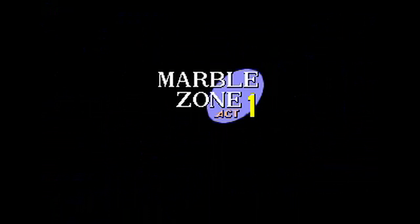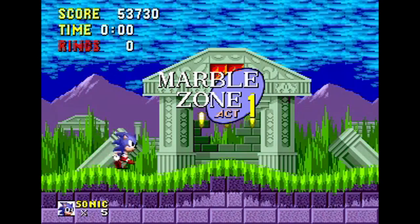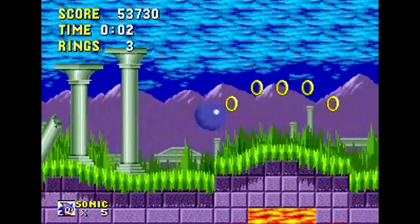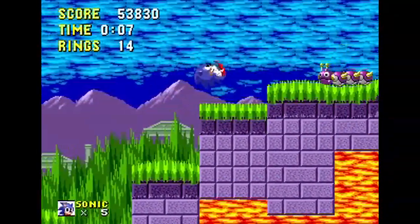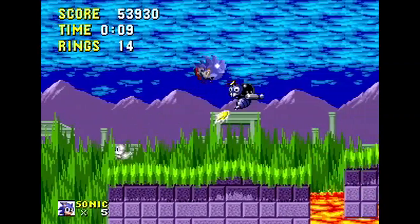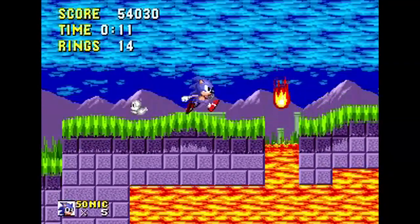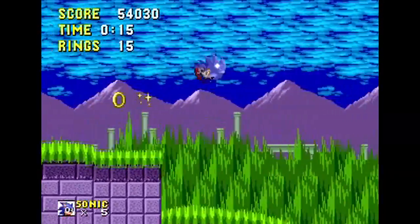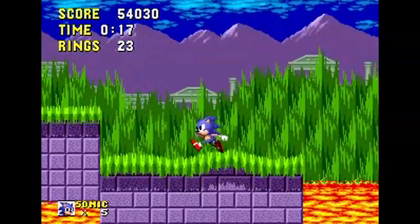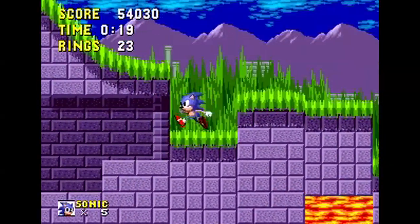We're in Marble Zone now. I said things would start to look different once we got to a new zone — it doesn't look that similar to Green Hill, just the grass they reused. But it's definitely a new zone: there's lava now, there are new enemies, and that is the last time they're going to reuse a level layout in this game.